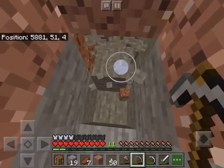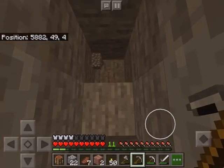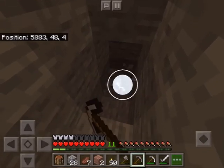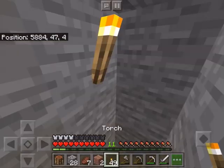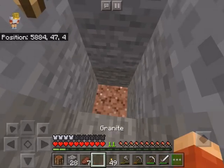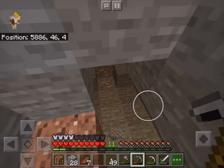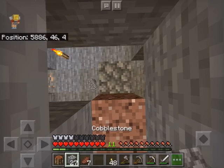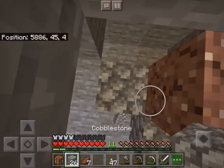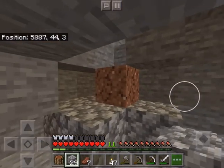Getting kind of dark so let's place a torch. Oh gosh, can't see that much. Did I find something? Let's build the staircase down towards it — iron! Oh, we found ourselves a big cave. Let's block this part off so that no mobs from wherever that is can get to us.